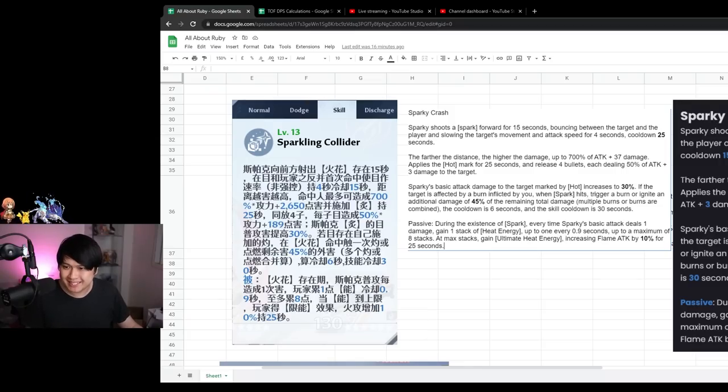Next up, we have her E skill. This one is one of the harder ones to break down — there are a few things here. What I've done is translated this into English, or rather I took the CN version and replaced the values with our current global version, so we can actually see the difference between global and CN. When we first use the skill, we shoot a spark forward that lasts for 15 seconds. When it goes around, it essentially bounces between the target and other targets as well as the player themselves. And then it also slows the target's movement speed and attack speed for four seconds. Now, this is where the first nerf is.